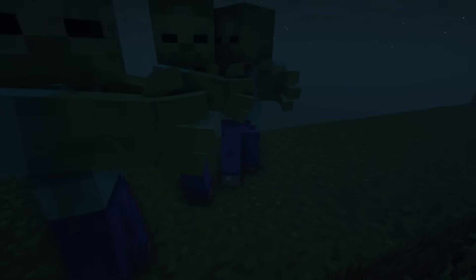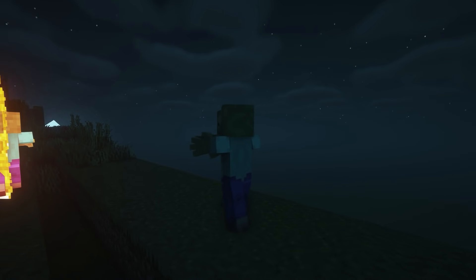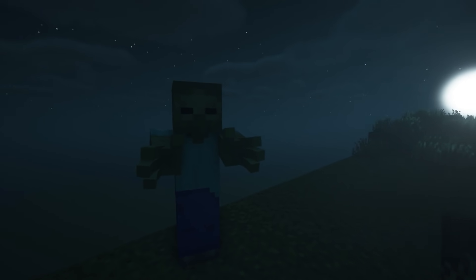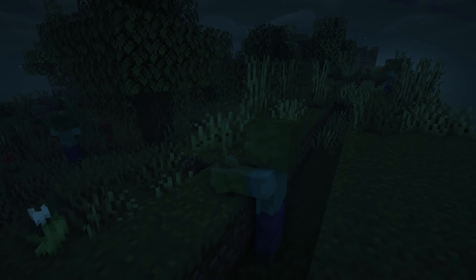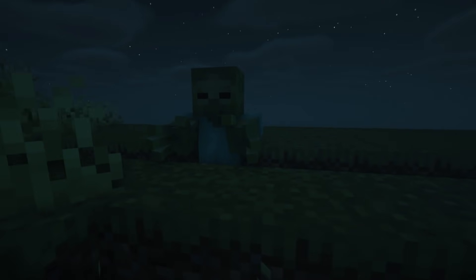This next resource pack is a little bit of a spooky one. It's called Zombie Hands, and it adds zombie hands on zombies to make them look a little bit scarier and spooky. It's just little details like this which look really good.